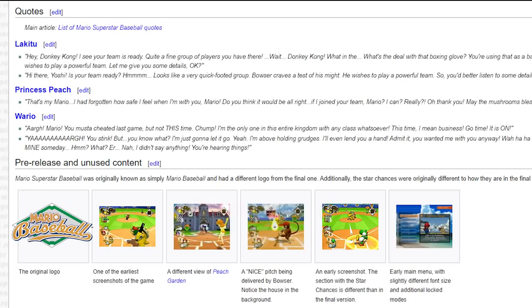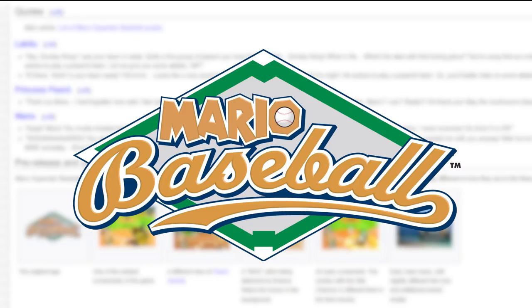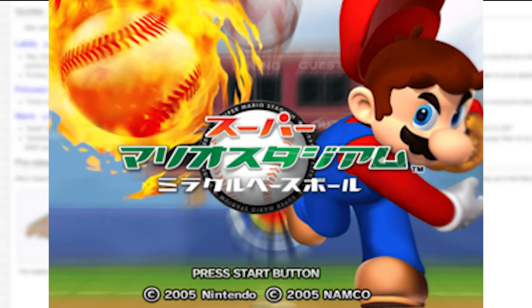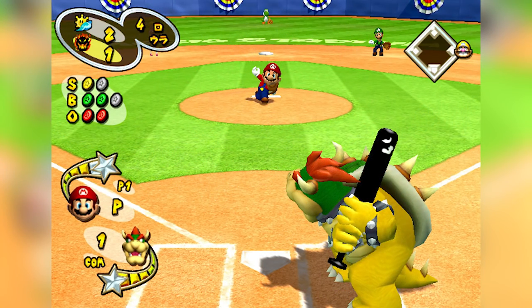Original content and E3 2005. On the Mario Superstar Baseball wiki, there is a reference to the game's original logo which was used at E3 2005. There is also an archive on the internet of other official content from the game, which includes official wallpapers, official artwork, and screenshots of the game in pre-release form.